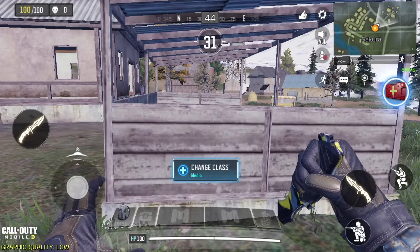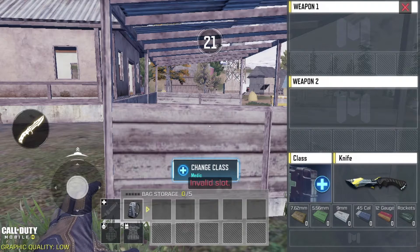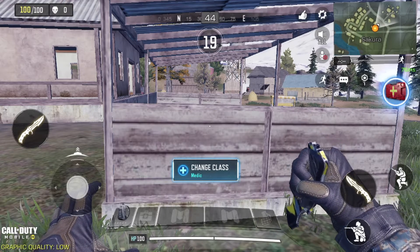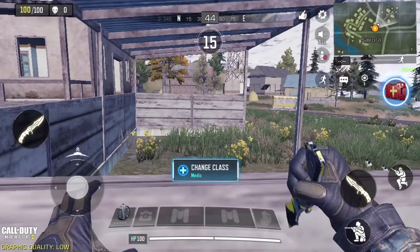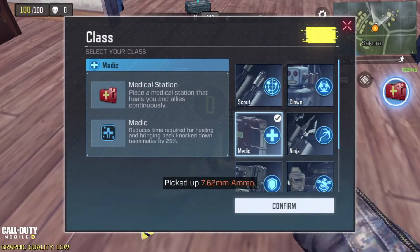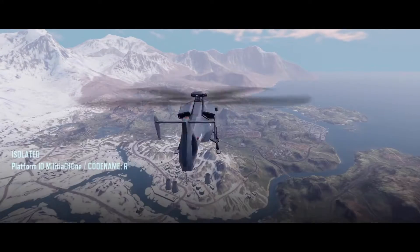I don't know how to change class but medic is what I want. You can tap the little microphone to talk — that's cool. There's a backpack down there but I can't click on it. When I click on the backpack sometimes it doesn't open because it thinks I'm trying to move there. I just wanted to pick up a gun — I didn't want to confirm anything.